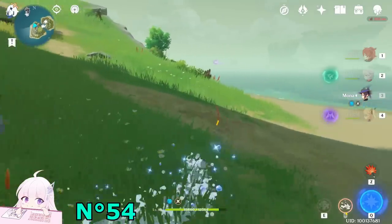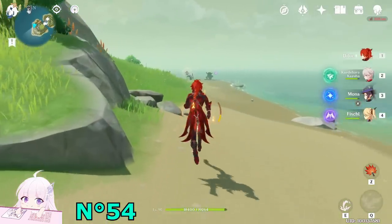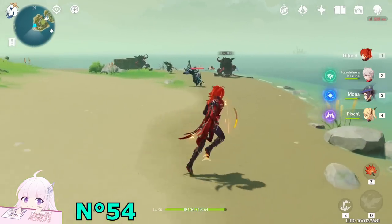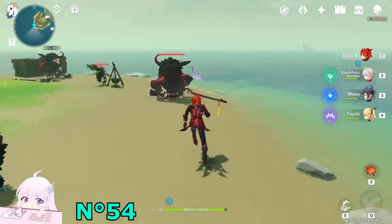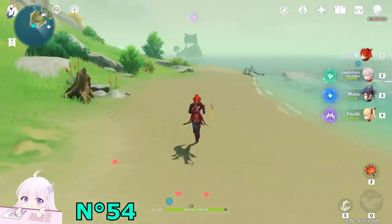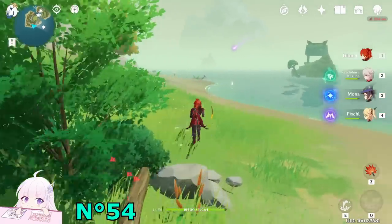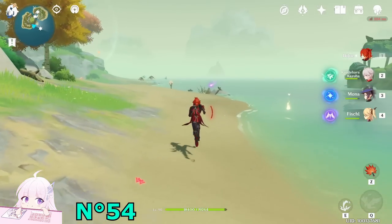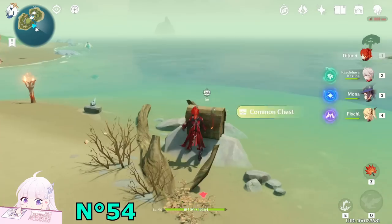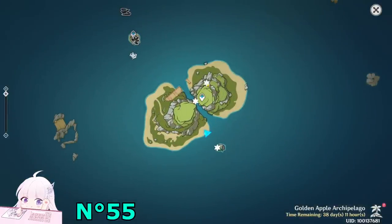If you don't have stamina, just swim — don't be lazy. This purple animal will literally bring you around one circle around the island. And we took this chest as well. Those are the three for this combination.